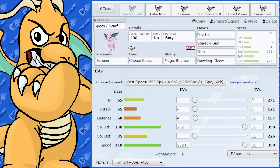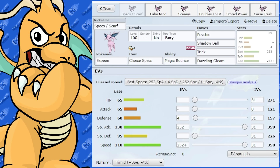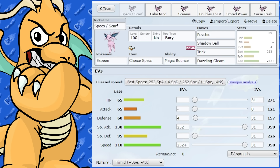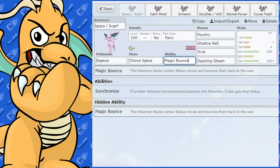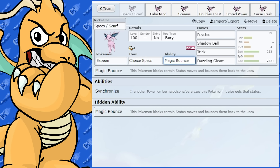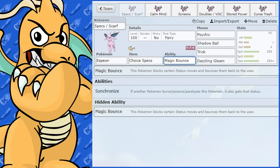Espeon can run a Choice Specs or Choice Scarf set, mainly for singles. It does a little bit of different stuff in doubles. Let's have a look at singles first and discuss the abilities. It has Synchronize and Magic Bounce. Most of the time people are going to use Magic Bounce, because blocking status moves and bouncing them back is a very, very nice thing to have.